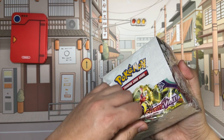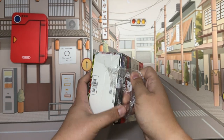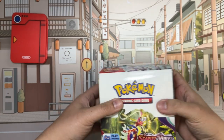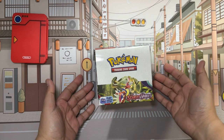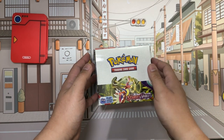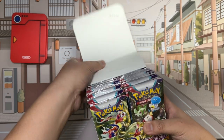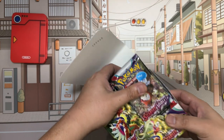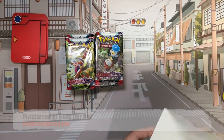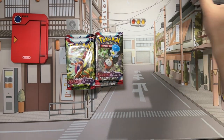The set contains a total of 258 cards, with 198 in the main set and 60 secret rares. The full art and illustration cards are now classified as secret rares, like in the Japanese sets, which kind of explains the seeming explosion of secrets. This box cost me about $135 retail, and a case holds six boxes.